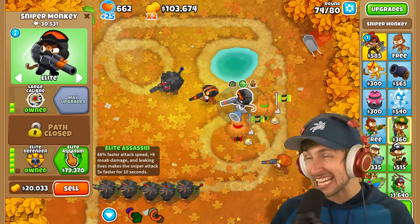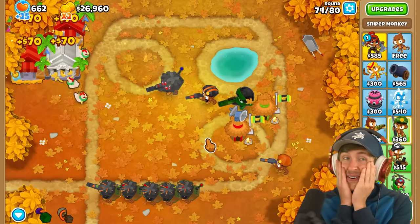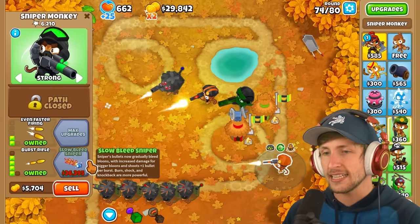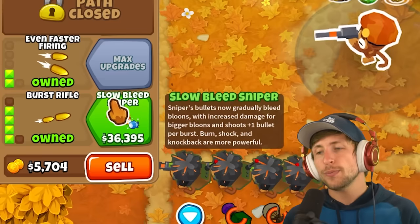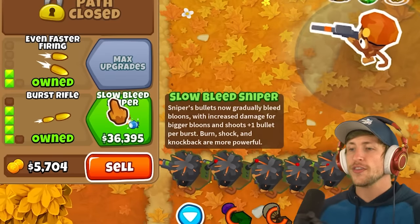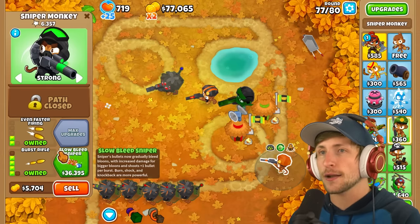They're already looking so cool! They're looking so good! Actually, let's upgrade this one because he's not doing that much. Slow Bleed Sniper - Sniper Bullets now gradually bleed Bloons with increased damage for bigger Bloons, and shoots plus 1 bullet per burst. So now he shoots 3. Burn, shock, and knockback are more powerful.